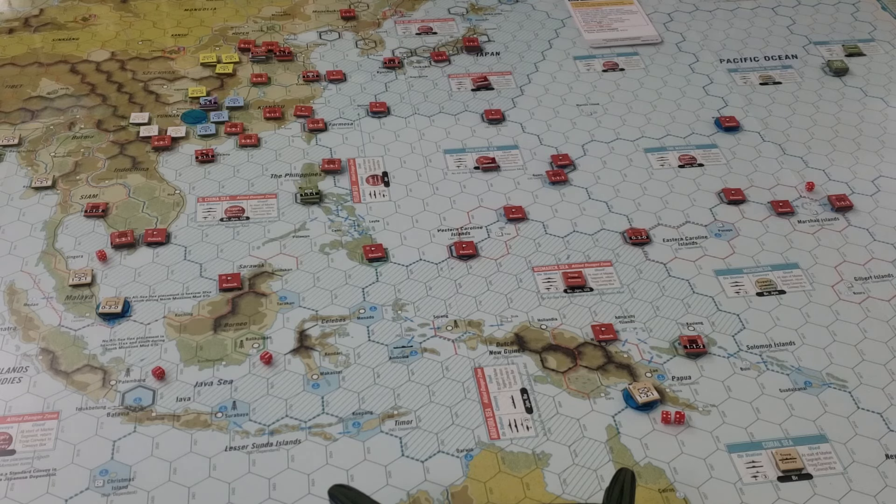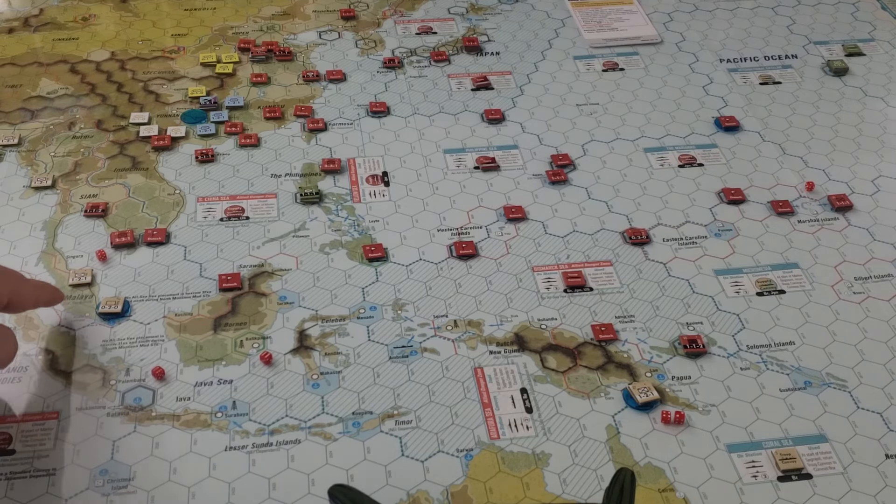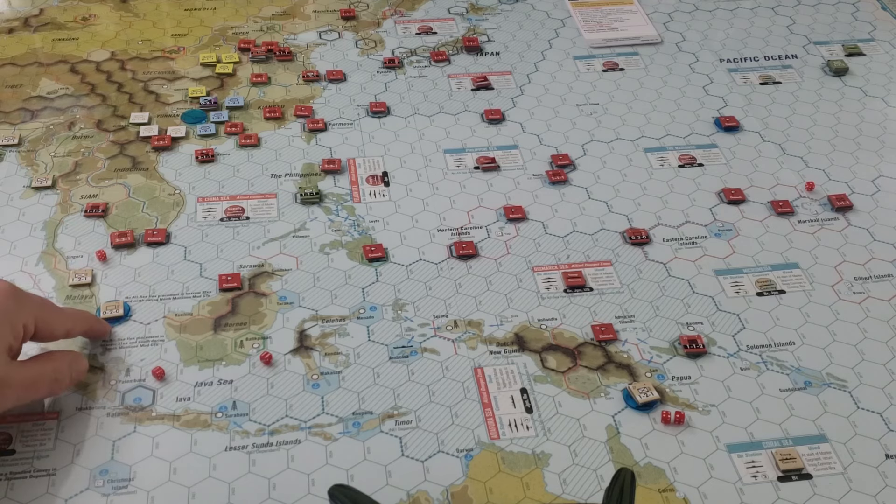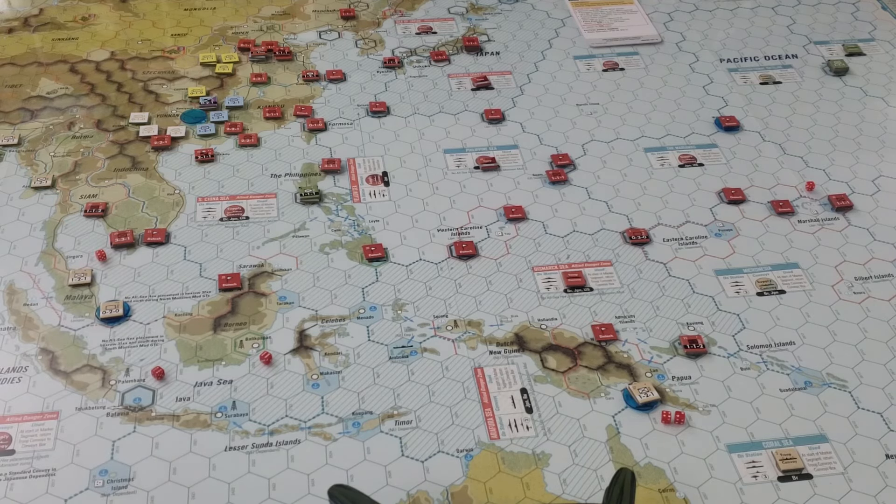We've got Quit India in play, which means we're not going to need to focus too much on India. We'll really focus out in the Pacific realm. We've made landings in the Philippines and have Manila left to take, though that may be slow going. We need to continue getting into the Malayan peninsula after the detour in Bangkok and start working toward the fortress at Singapore.